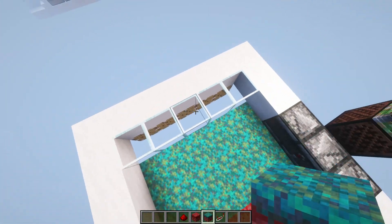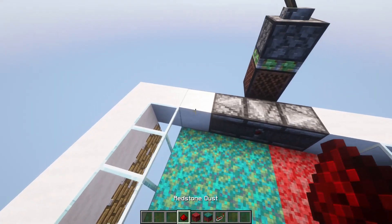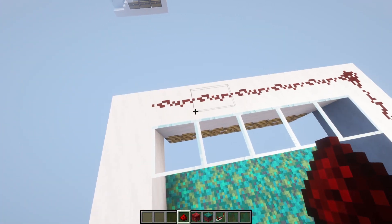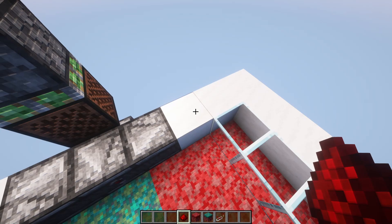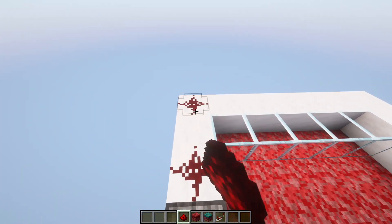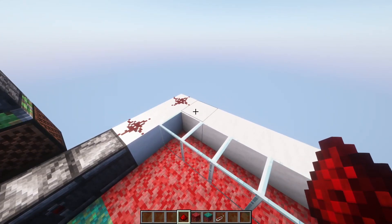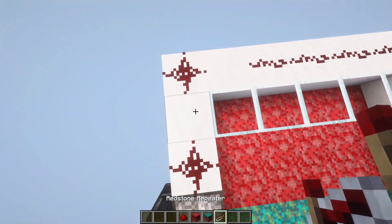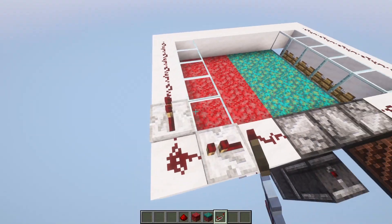Once you've done that, there should be an air gap here. Place redstone dust just above the pistons, same on this side. The difference is you place a redstone dust here and here, leave these 2 air gaps, and then place redstone dust here. In the air gaps, place 2 repeaters.